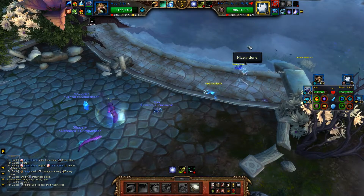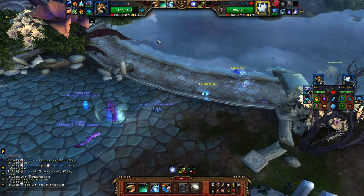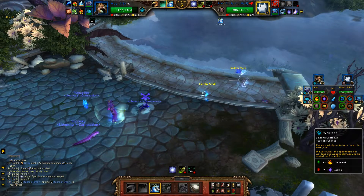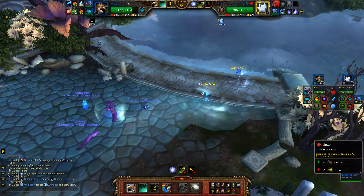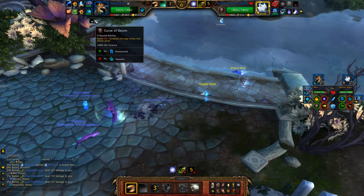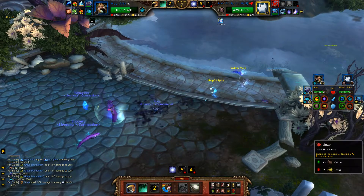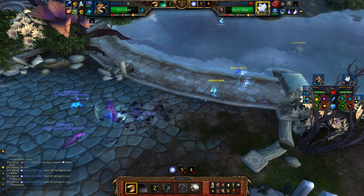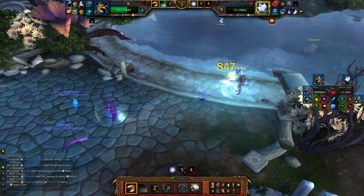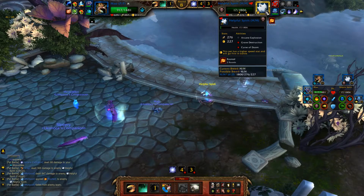Helpful Spirit is going to come in, and since it is such a very helpful spirit, it is going to reapply Curse of Doom for us. We'll throw a Whirlpool at it to express our gratitude and then continue to Snap. Don't even bother to heal. That Curse of Doom has been reapplied, so it says it's going to hit you for 407, but we know better — when Curse of Doom is reapplied, the duration is refreshed to four rounds. I got two crits in a row, which was pretty lucky. Normally, that's not going to happen for you.